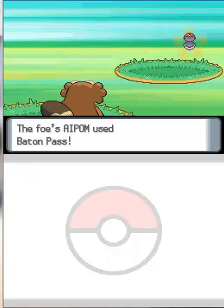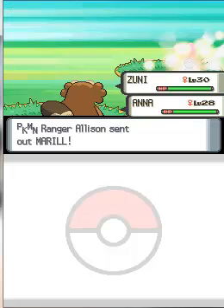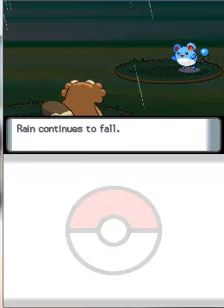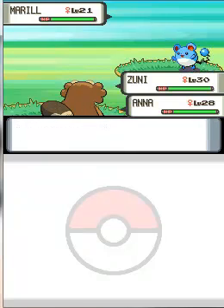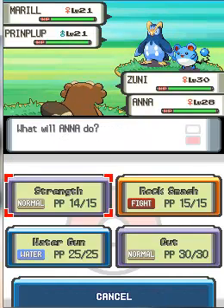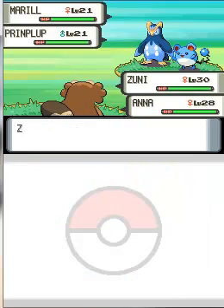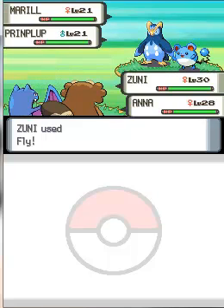Apom uses Baton Pass, which is a move that allows the user to switch out into another Pokemon. Allison switched out to her Marowak, which is an ideal Pokemon to use in the rain. Jeffrey sends out another Prinplup, so they both have water Pokemon — but it's no match for my Ana, who is a pretty strong water Pokemon herself. Zuni used Fly on that Marowak, and that was a one-hit KO.